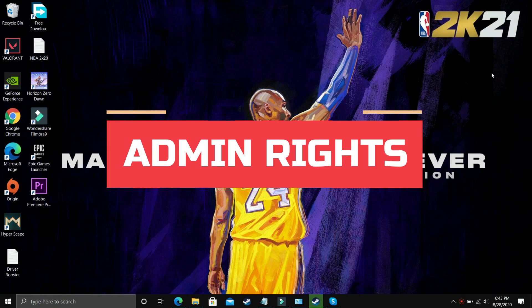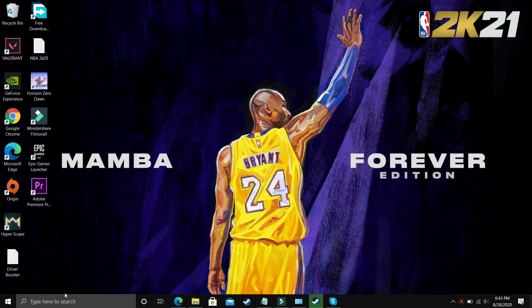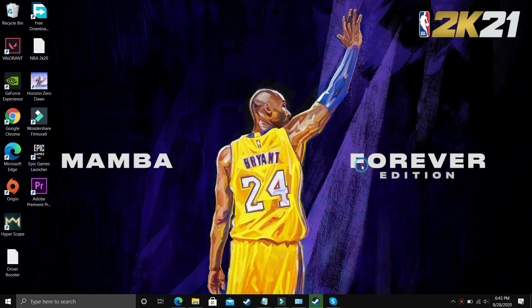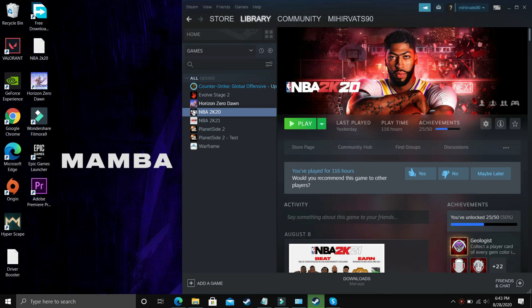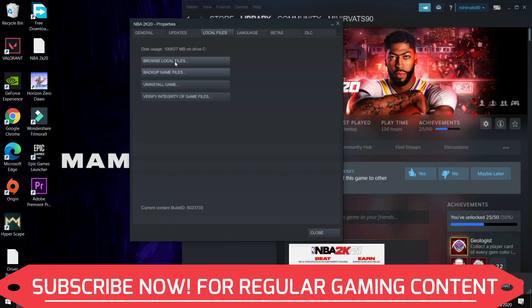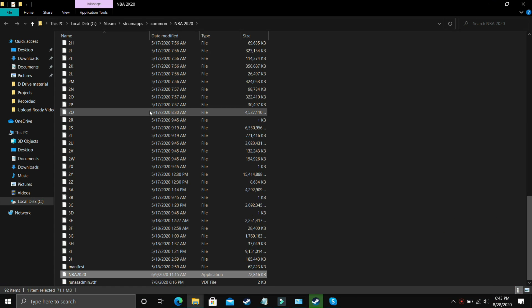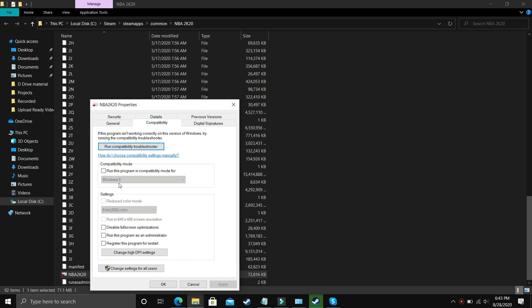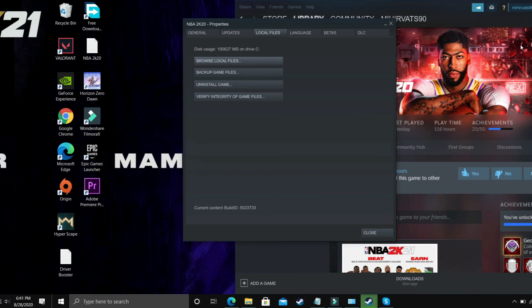For this step, we'll be giving administrator privileges to the launcher. Right-click on Steam and run it as administrator. Then go to your game, go to Local Files, and click Browse Local Files. Find the main .exe game file, right-click it, go to Properties, and open the Compatibility tab. Leave 'Run this program in compatibility mode for' unchecked. Select 'Disable full-screen optimizations' and check 'Run this program as an administrator.' Apply the setting, click OK, and then try running your game.